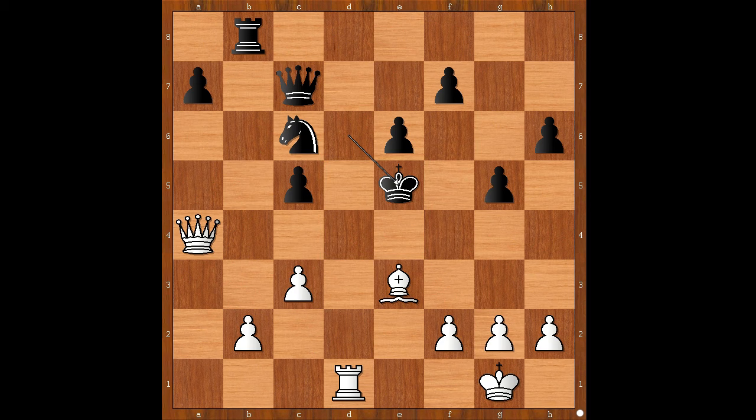But this is not an advantage in the middlegame like this. White to move — how would you continue? Alcantara played f4 check. King to f5. Let's take it back — taking the pawn has a tiny, tiny downside, and that is queen takes pawn, checkmate. Back to our game — king to f5 was played.